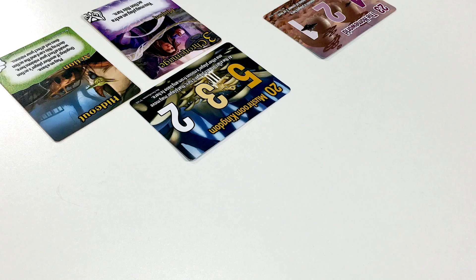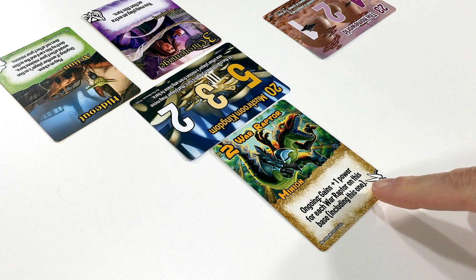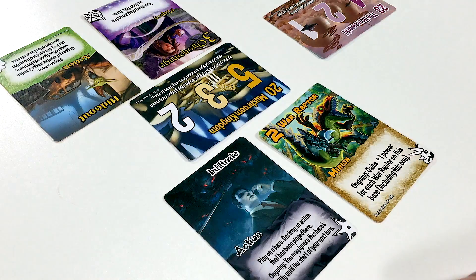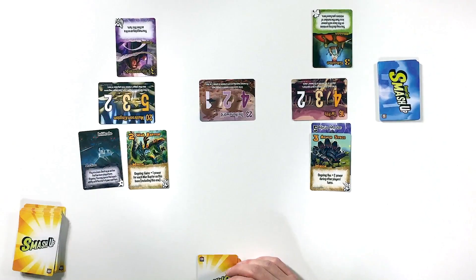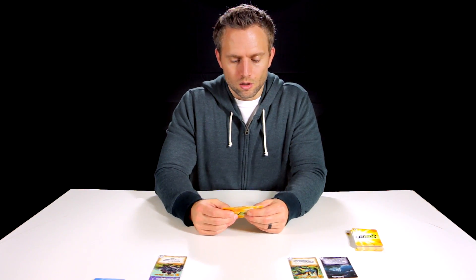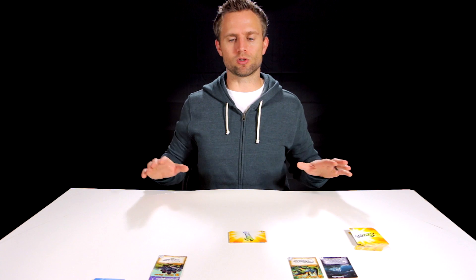Back to the Ninja Dinosaur side. We're going to play a minion — the War Raptor — over on the Mushroom Kingdom. Its ongoing ability: gains plus one power for each War Raptor on this base, including this one. Then we play the Infiltrate action on the Mushroom Kingdom: destroy an action that's been played here. So we get rid of the Hideout from the Trickster Wizards. The ongoing effect lets us ignore this base's ability until the start of our next turn. We draw two new cards and head back to Trickster Wizards.